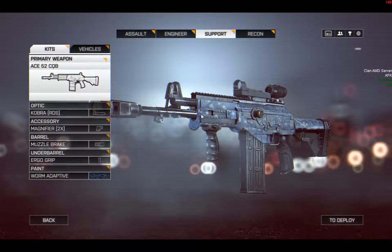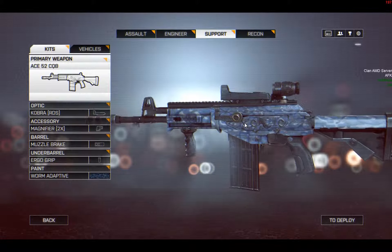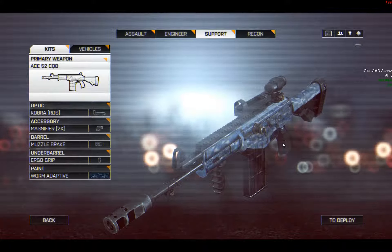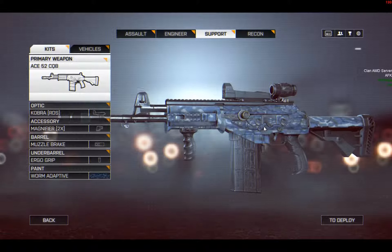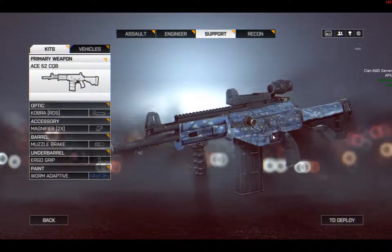I decided to configure its sights per my usual — the Cobra, which I unlocked in the first or second battle pack, and the 2x magnifier. I tamed the 0.45 upward recoil with the brake, which of course introduced a bit of inaccuracy. I also fitted it with the ergo grip, though I'm not sure why at this point. That will help with hipfire, but it's arguably a better idea to add the angled foregrip to tame the 2.3 first shot multiplier, or the stubby to improve ADS accuracy.